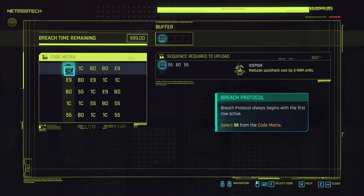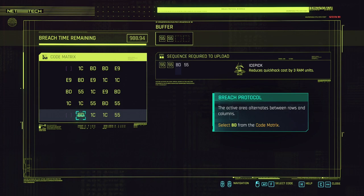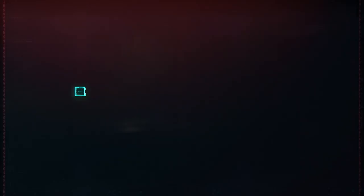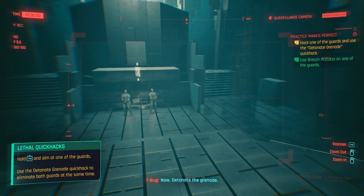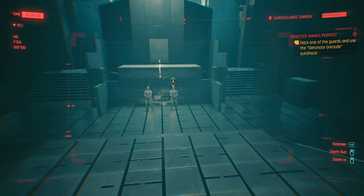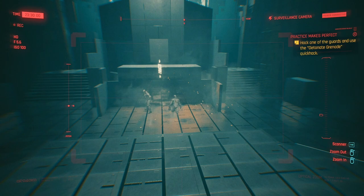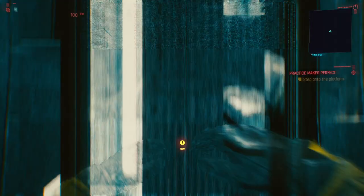So 55 — the active area alternates between rows and columns, so we have to choose from the active area. Let me find where it is in the active column or row. We could detonate his grenade! That is what I want to do to actual enemies — this is gonna be fun. Just needed to shut your brain down and follow orders in true Militech fashion.